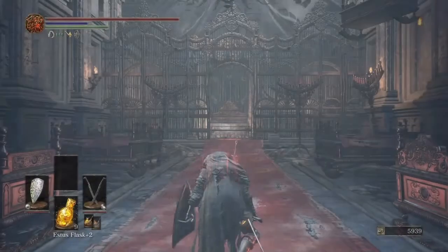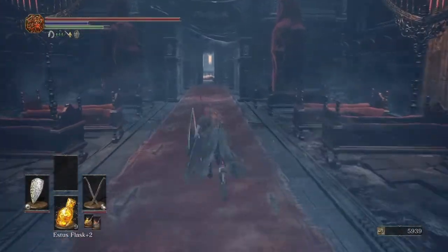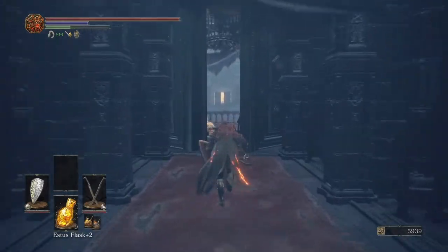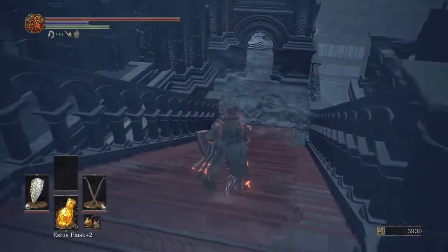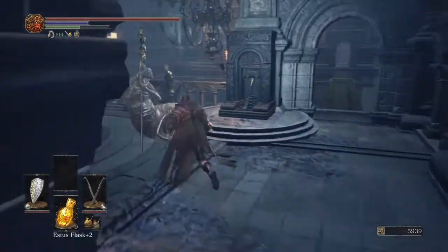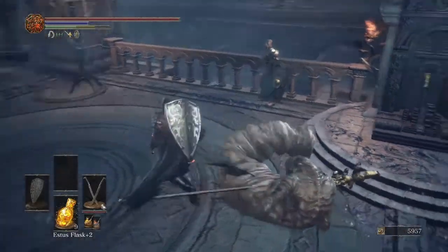Here we are at the Rosaria's chamber bonfire in the Cathedral of the Deep. We've got to run by the Booger Boys, head down these steps, and here is Patches right across the bridge from where he did that dirty trick on you.